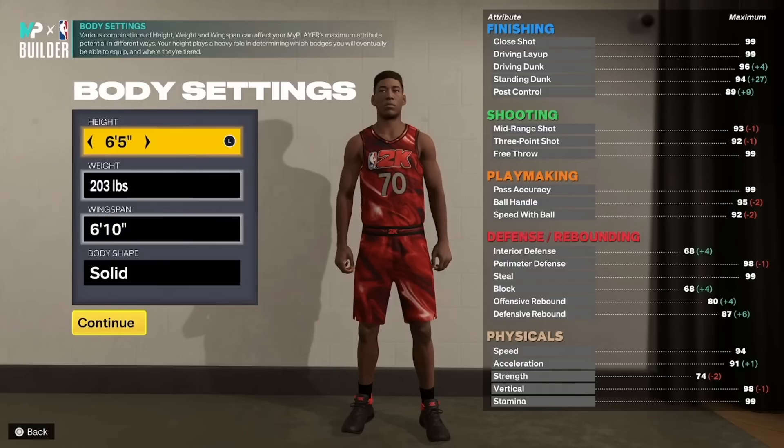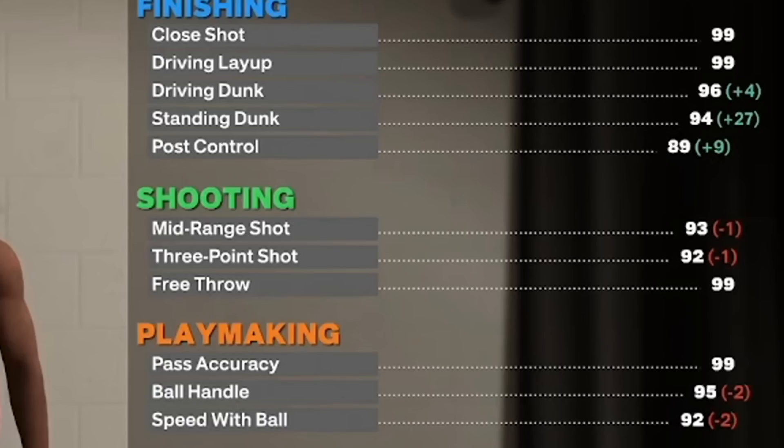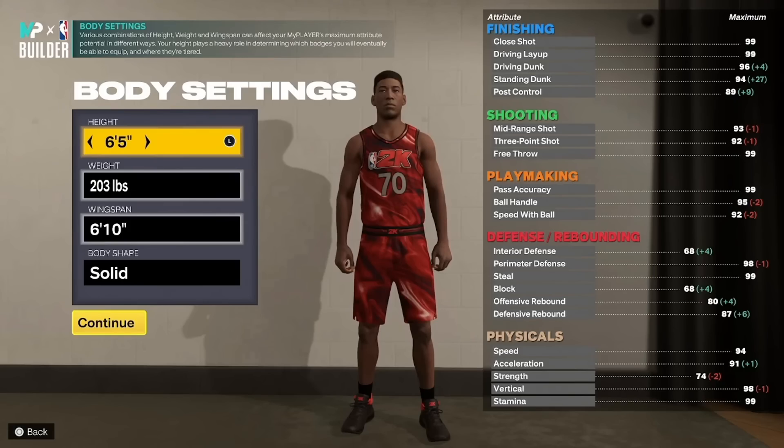At a 6'10 wingspan, you can get a 95 ball handling — we're going to go 94 — a 92 three-point shot, which is exactly what we want, and a 96 driving dunk, though we're only going to need 85. So those three key stats meet the requirements for the badges, and for our ideal height, 6'5 guard — I just think that's the perfect height for a guard.